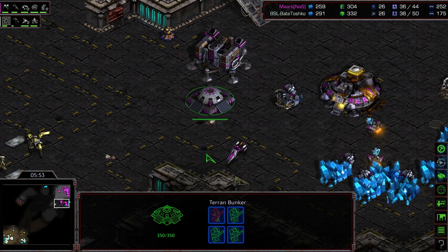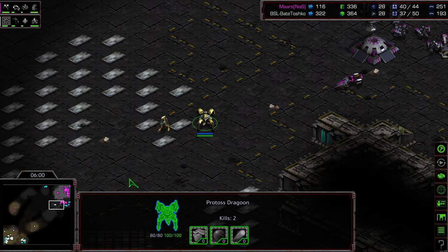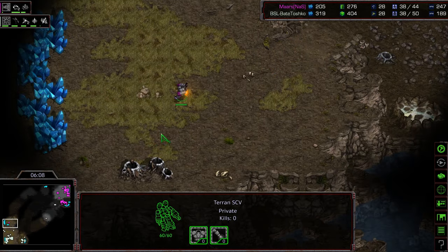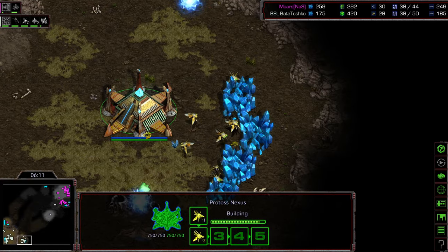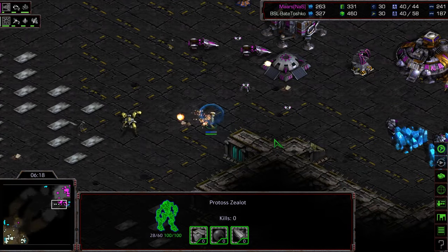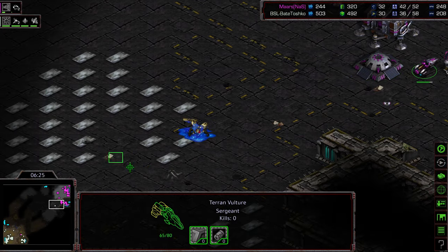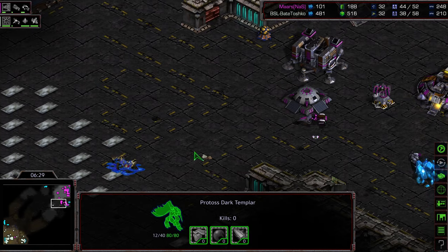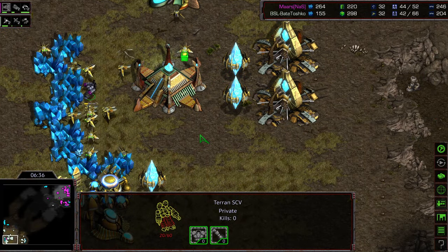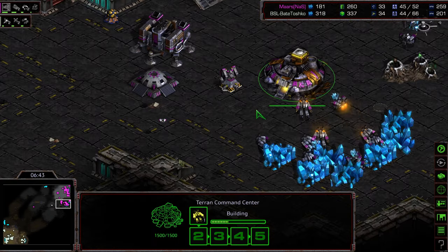Things have kind of just gone — bad luck for Bate here and there as well. One critical thing: the Dark Templar, until those Vultures have speed, can provide a little bit of map control. Another SCV sneaking out to check the third base — that's a way Bate might be able to sneak into this, cutting production, going for an additional Nexus. But Bate ends up taking a hit on his DT and losing his Dragoon. He has nothing to work with. Another SCV scout manages to make its way in — nothing going right for Bate.